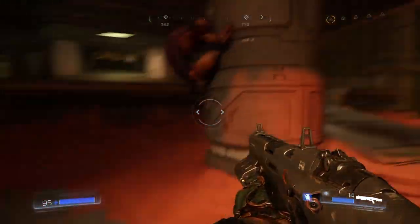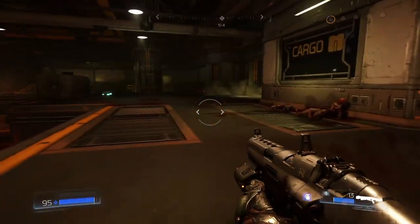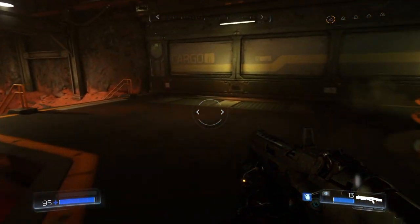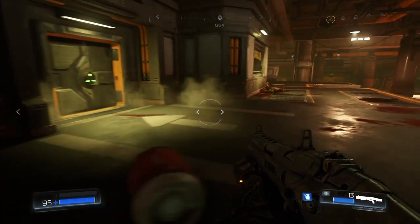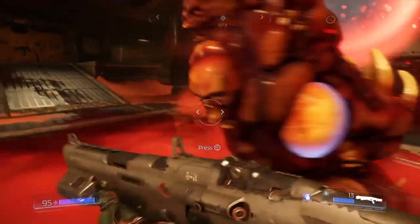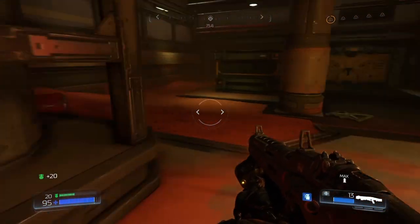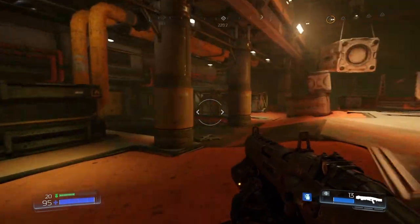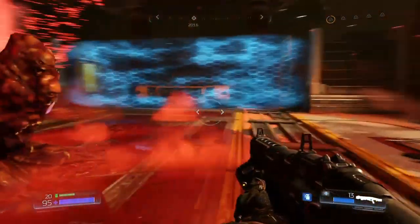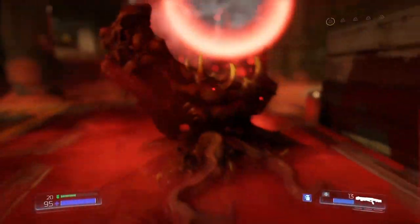Really must clear this area out. I remember that when you pull out these — the waves that come are very very long and there are lots of big monsters in them. Big monsters — the hell knights become almost like routine enemies at this point. But let's go for it anyway, it's what we're here for.